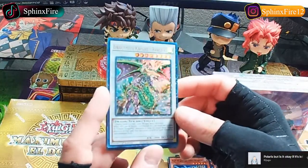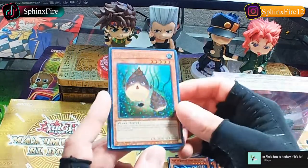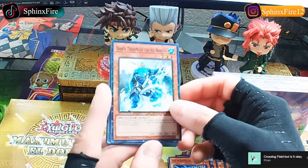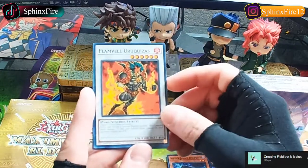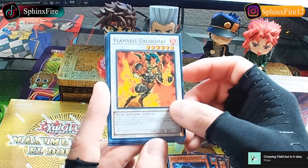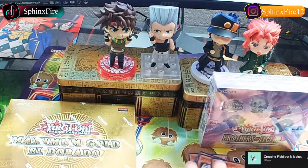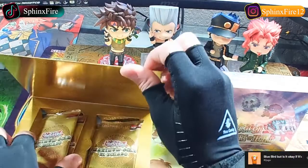Oh, what's this - Dragonity Knight Barcha! We got Naturia Bamboo Shoot in Dual Terminal rarity. There should be one more - oh yes, we got Shock Troopers of the Ice Barrier. Ally of Justice Unlimiter, Flame Veil, Urekuya, Dragonity Corseca, Buster Blader. And that's all we got for Hidden Arsenal Chapter One - first pack done.